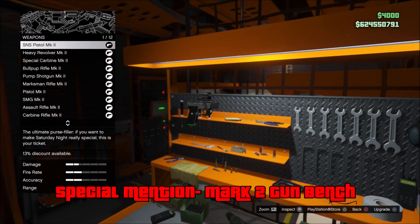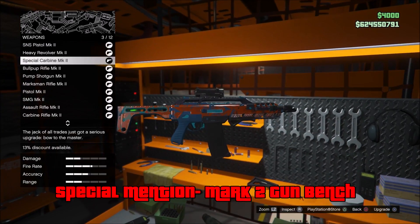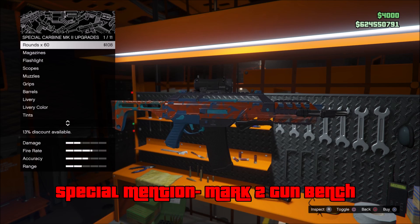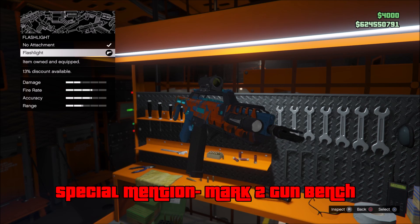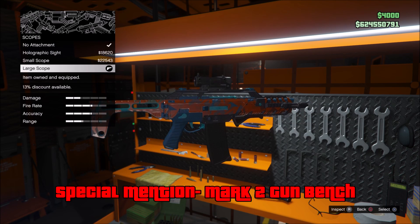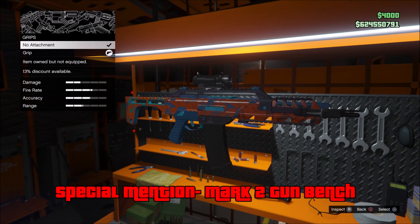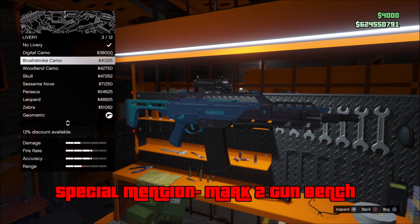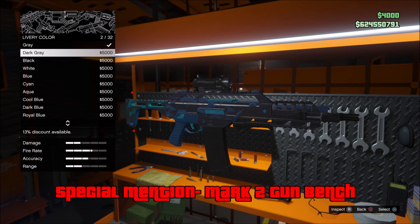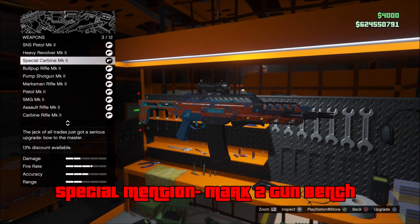Special mention number two is the Mark II customization bench. This was a little good and bad — the bad thing was it wasn't in the bunker when it first launched, so you had to buy an MOC or Avenger, making it kind of a paywall. But what was nice was that there were so many different customizations: different barrel types, magazine types, ammo types, and scopes you could put on the guns. It added great customization and made a lot of guns better. I do hope we get new weapons in the future though, because with Mark II weapons we haven't had a genuinely new weapon in years.